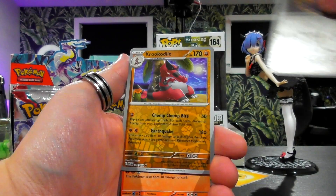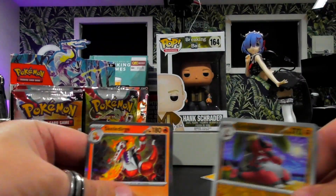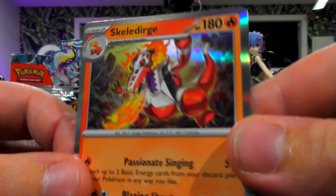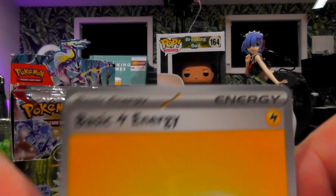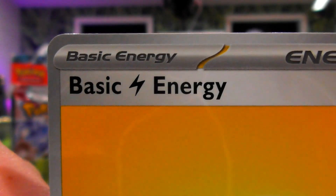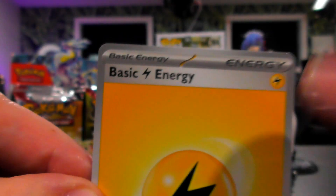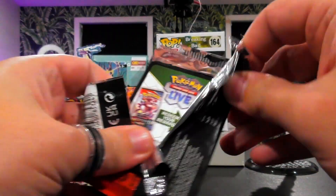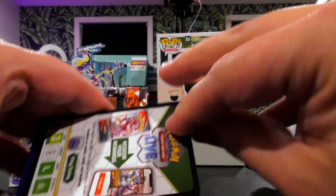There are a lot of hollows in this set. Every pack has a hollow, two reverses which can be secrets, and one card that can be rare or better. Also a quick side note — the basic energy now literally has 'Basic Energy' written on it. Apparently everyone needed to know that, even though anyone who's played the game already knows what a basic energy looks like.